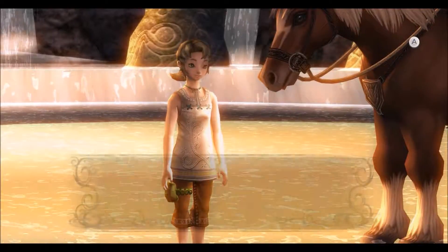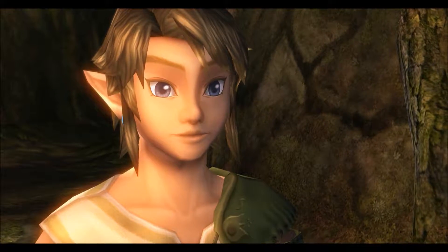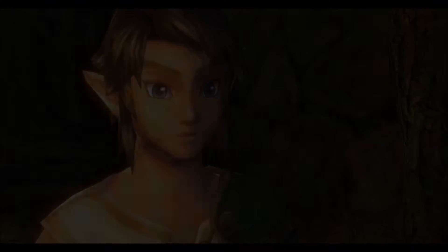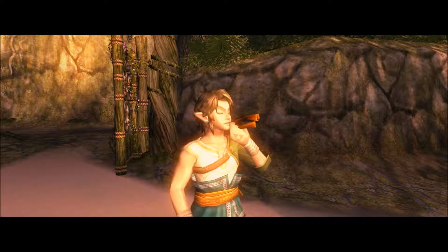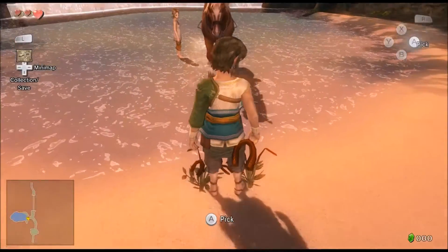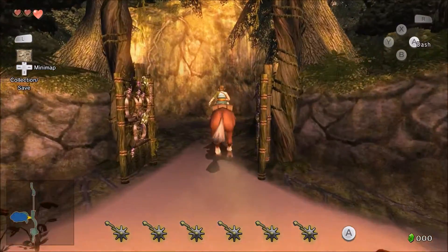The girl says: 'Oh hi Bryant, I washed Epona for you!' Right here we have some grass — you can pick it and blow it and it makes Epona's song from Ocarina of Time. Whenever you do that it calls Epona towards you, so even if Epona is very far away, as long as you can find some of that grass, you can call her.